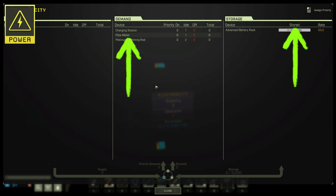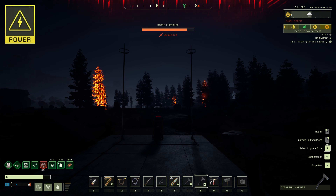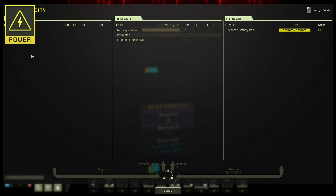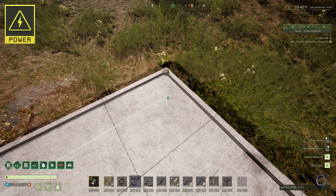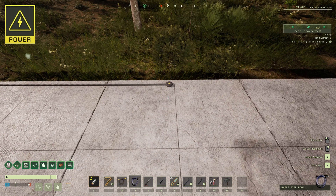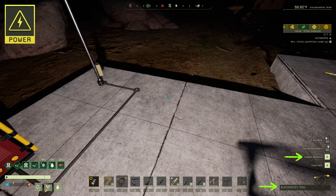Electricity tips: During flash storms, platinum lightning rods are absolute gold—each strike will fully charge your batteries and protect your base from damage. For clean, straight wiring, create your first line, right-click to escape, then start a new line for your 90-degree turn. No more ugly curved wires—just create separate lines and connect them at 90-degree angles instead of trying to curve a single line. You can also press R while holding your electrical or pipe tool to inspect networks without needing a flow meter. This works for both electrical and water systems.